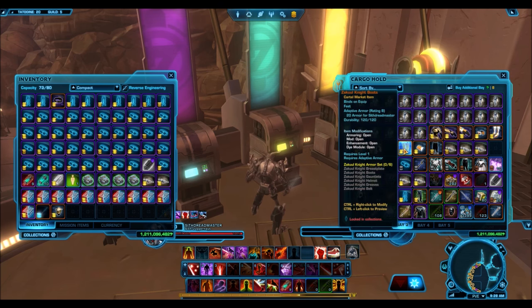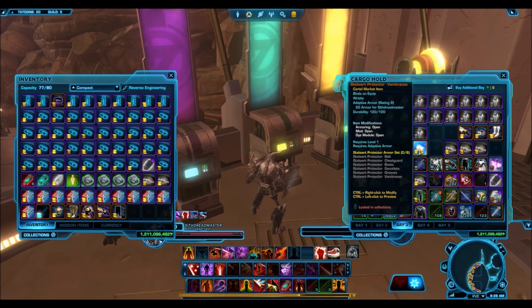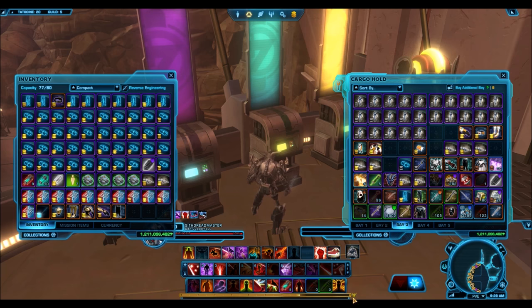I also needed just one theme to customize this character with, and I decided I was going to do a Zakuul Knight-themed character — basically deck him out as a cool knight. As you guys can see, I went ahead and bought Xenia's lightsaber pike for 69 million credits.